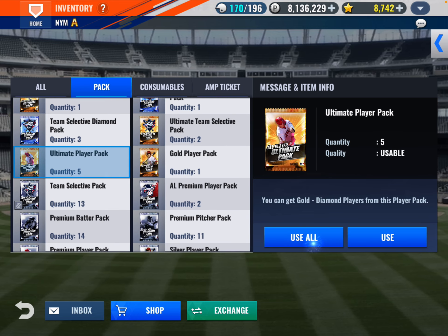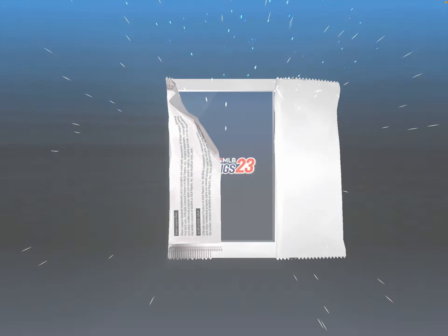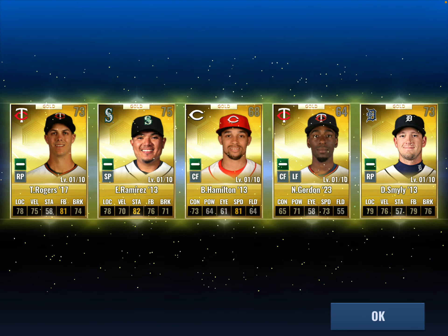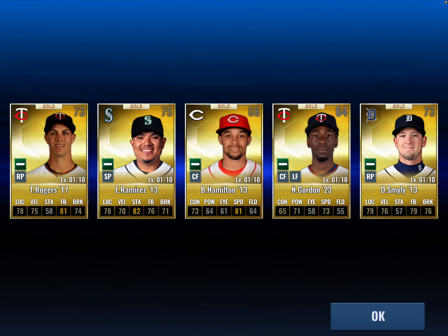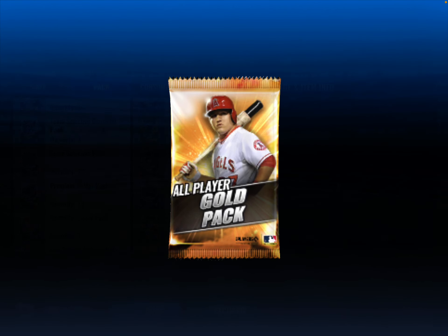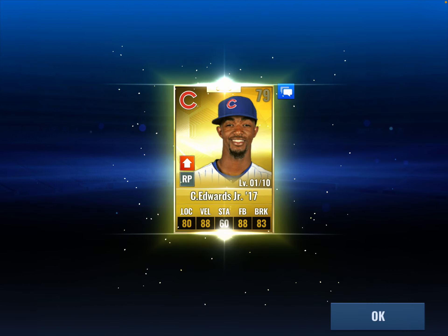Rogers, Ramirez, Hamilton, Gordon, and Smiley. We can open up the one gold player pack — I'm sure we're getting a gold player. Yep, and it is Edwards Jr.